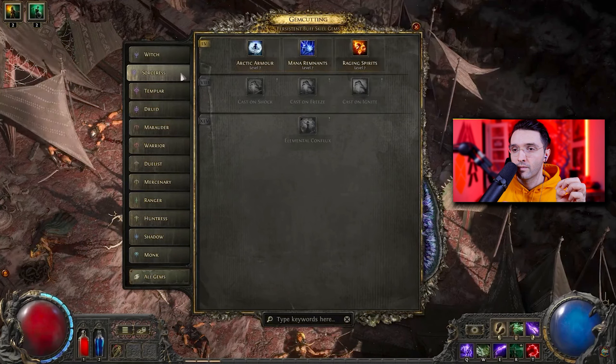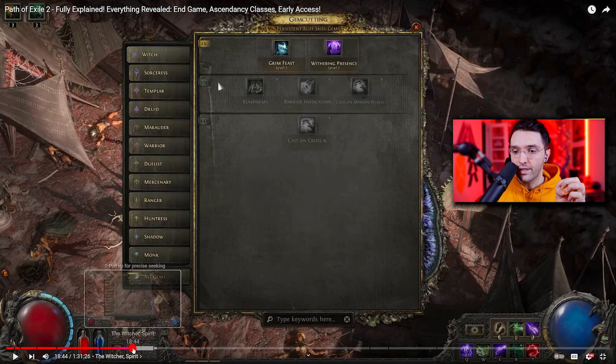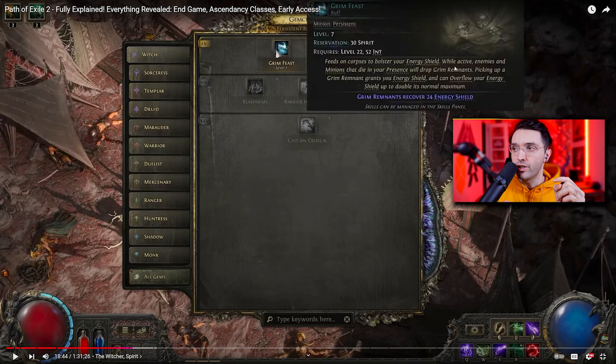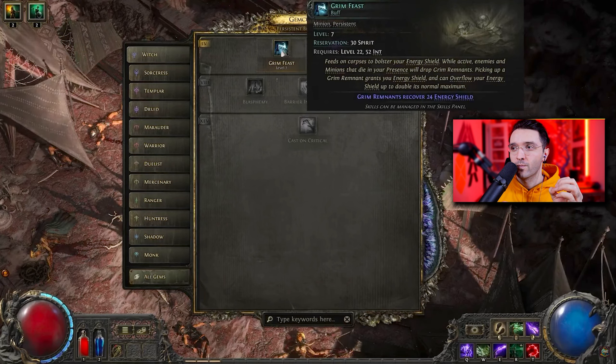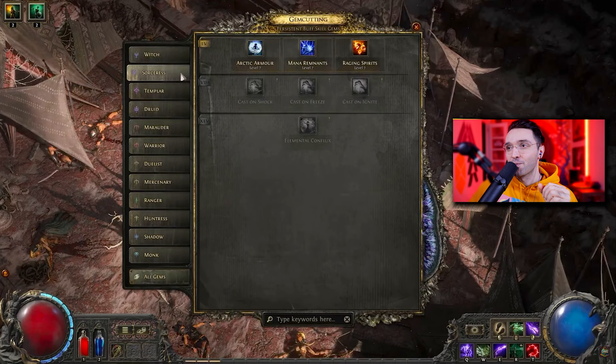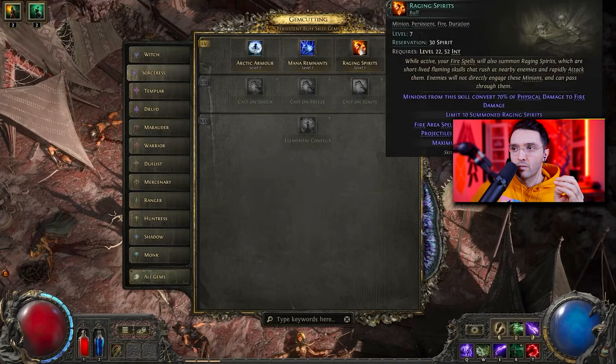One skill called Grim Feast feeds on corpses to bolster your energy shield. While active, enemies and minions that die in your presence will drop Grim Remnants. Picking up a Grim Remnant grants you energy shield, and it can overflow your energy shield up to double its normal maximum. These spirit skills exist for all classes - for example, on the Sorceress there's one called Raging Spirits, which summons a raging spirit every time you use a fire skill.